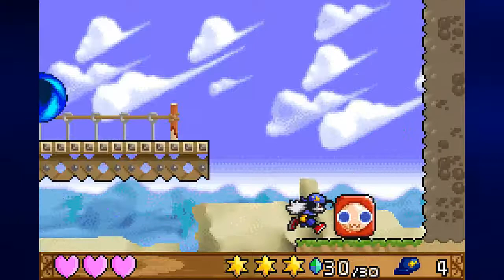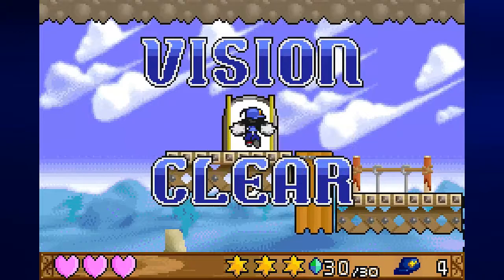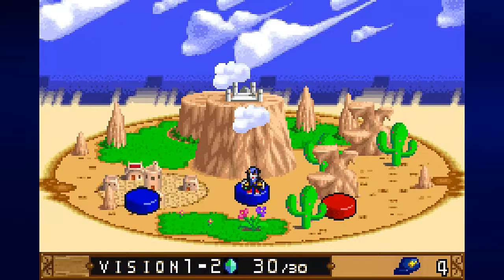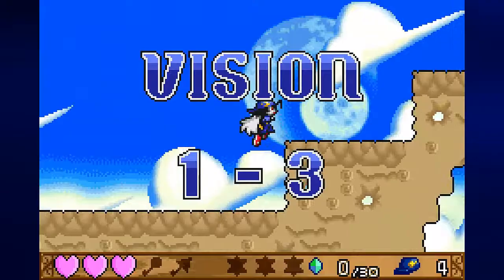I'm really liking it so far. We have all the gems and all the stars, so we make our way to the door and complete Vision 1-2. That gold Klonoa token gave us an extra life, so there is a way to get extra lives in this game. I'll try to keep these videos around 20 minutes, so Vision 1-3 will probably be the last one for this video.